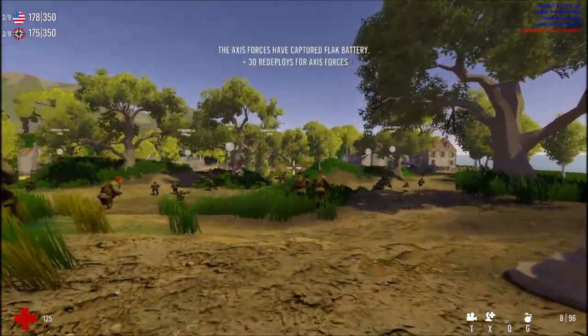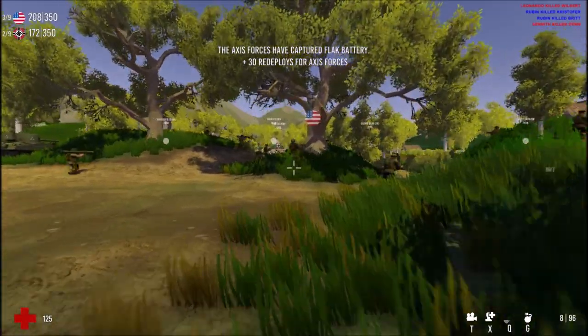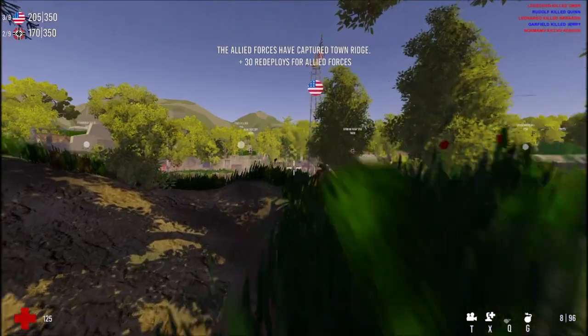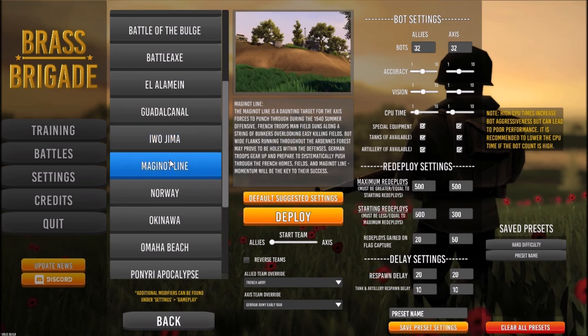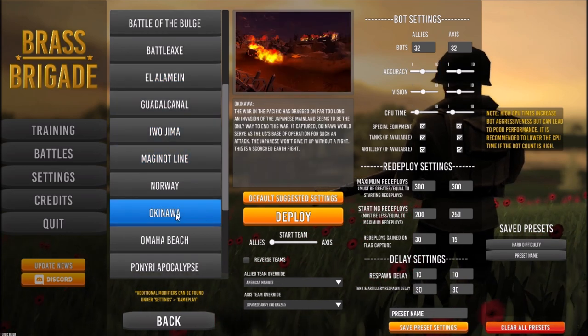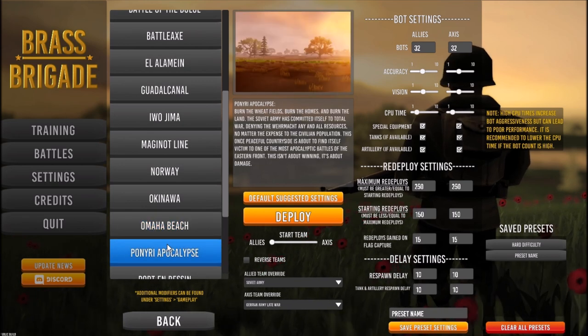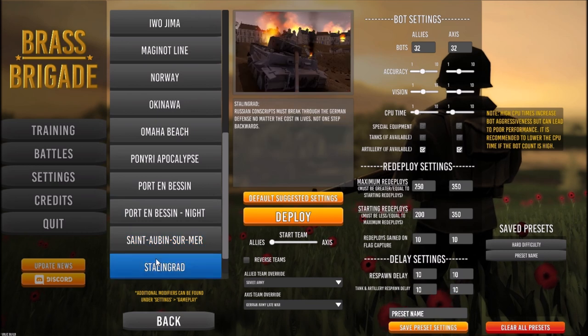Another thing I have to mention: when I first opened the game, I expected maybe seven, eight, maybe ten maps at most. This game has somewhere around 23 different maps. Now, some of the maps are just remakes of others — like day and night versions — but there's only about four or five of those, so you're still getting 17 or 18 unique maps, which I think is pretty cool.